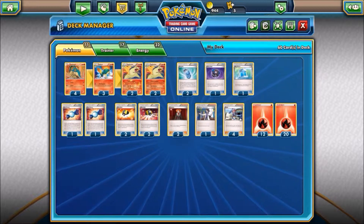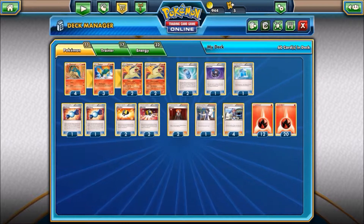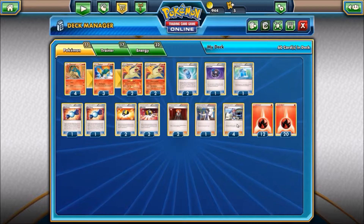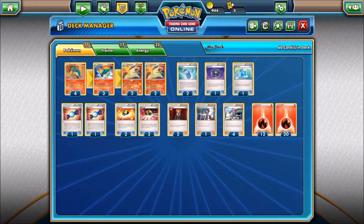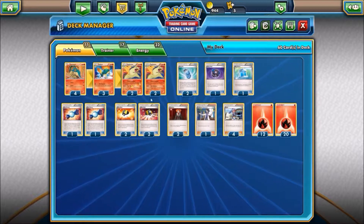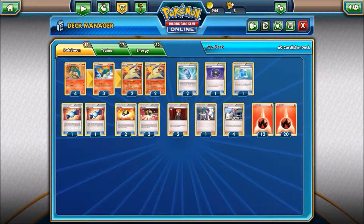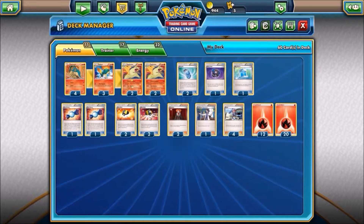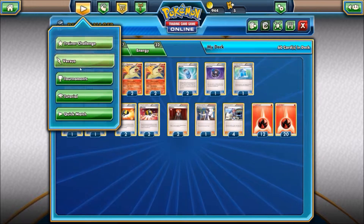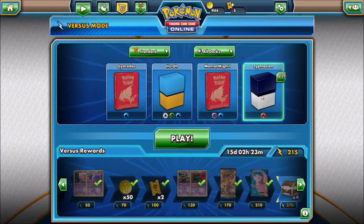I dropped out another Sycamore, mostly because you don't really need to draw too much. You can hit these, and with Skyla, you're searching for all this stuff. You really don't need Sycamores in here, but every once in a while it's nice to just dig through my hand, hit another Cyndaquil, hit another upgrade or a rare — especially when I Ultra Ball a lot to get out stuff. But let's do a versus match and let's play with this.